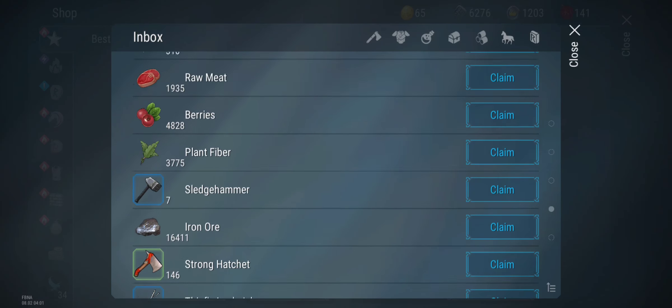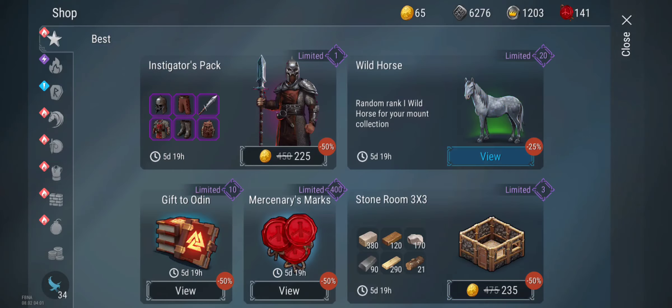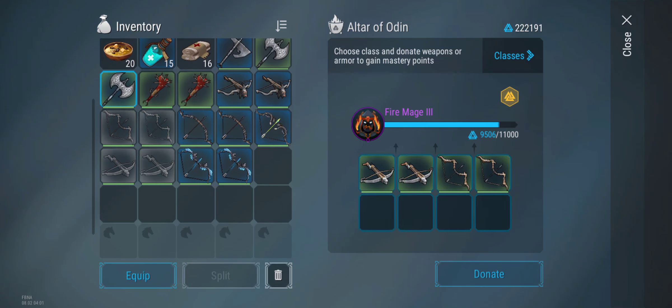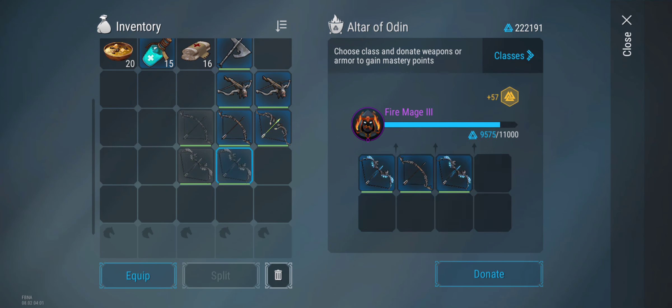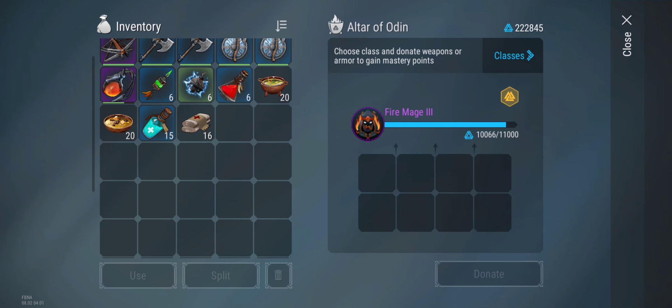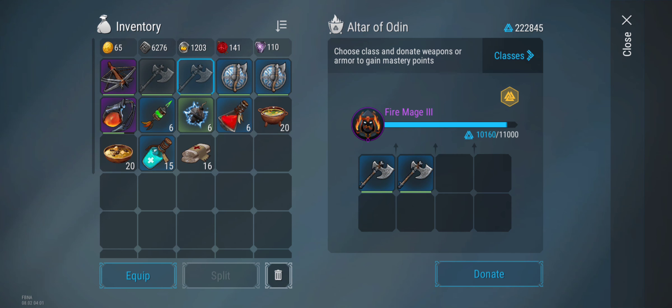We're at 9,400. 10,000. Oh man, we're so close. I'm going to save him. We're 1,000 away from Fire Mage 3. Ninja's the one who inspired me to start working on this class because he's Fire Mage 3 and he's doing major DPS with this class. I'm going to try to work on it and get it to level 4.